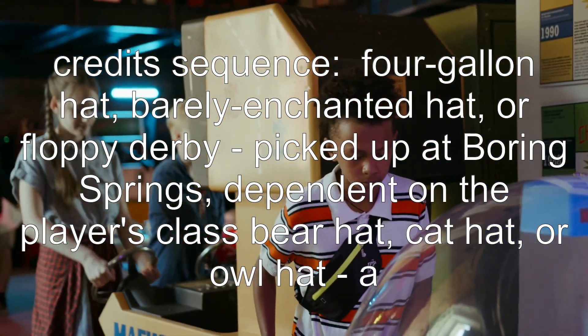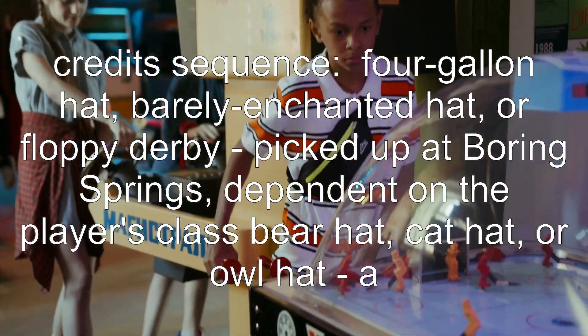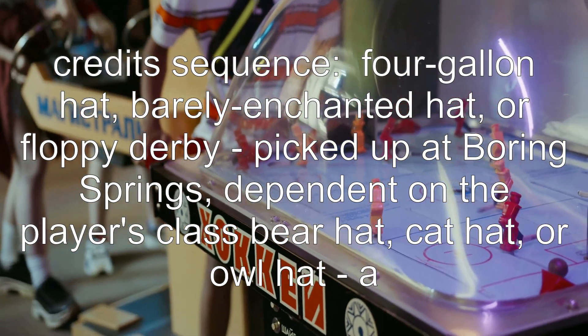Four gallon hat. Barely enchanted hat or floppy derby, picked up at Boring Springs — dependent on the player's class. Bear hat, cat hat, or owl hat.